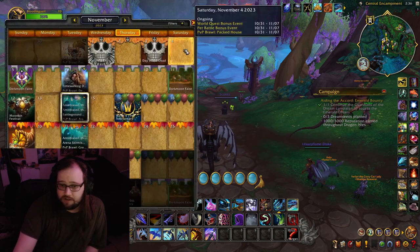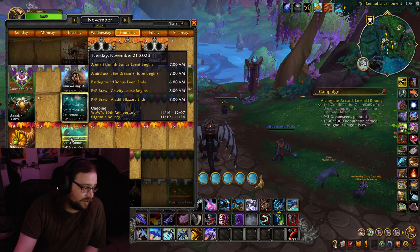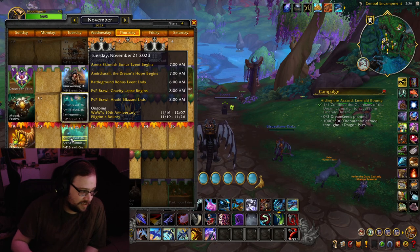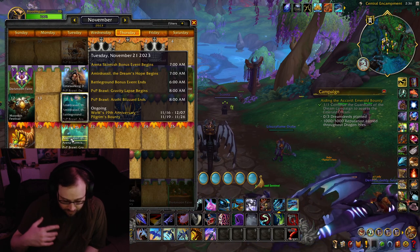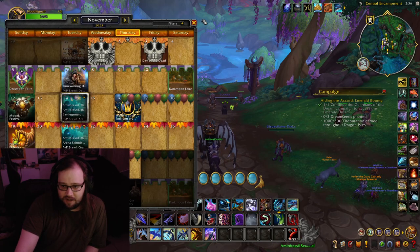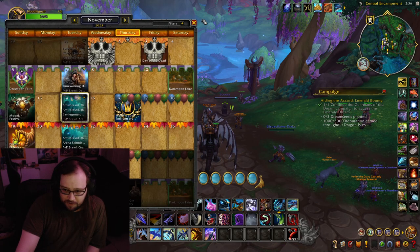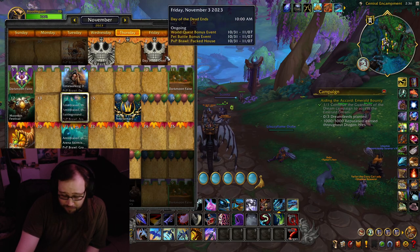There's a Twitch drop going on this week until the 21st. It is the White Riding Camel — or the White Camel. And then all the new quests and cinematics came out, so there's all that to watch if you want to spoil yourself, or you can play through it and experience it yourself.